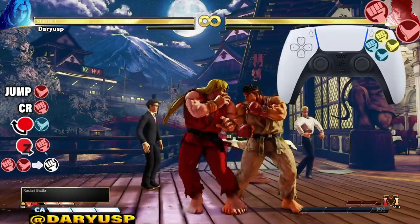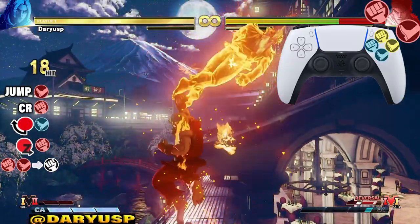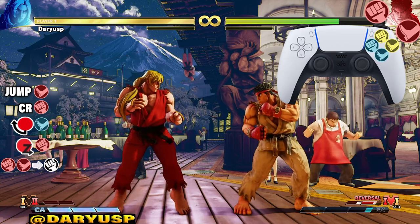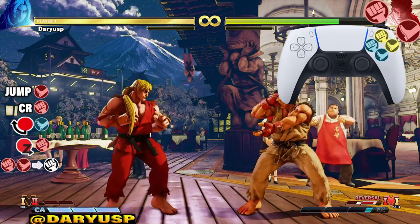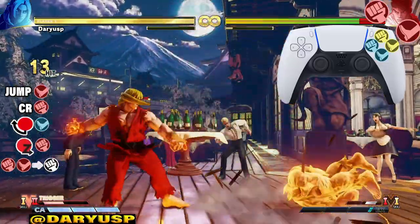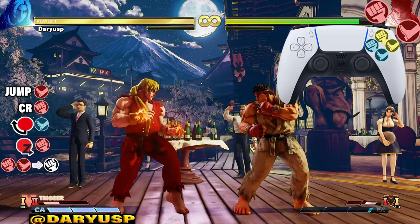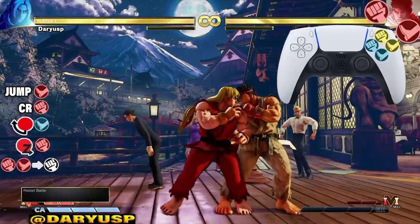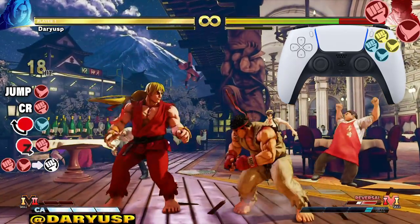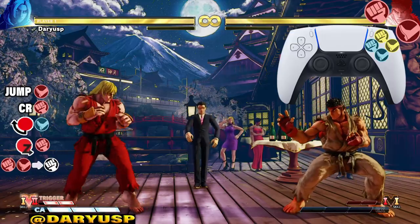Now let's go from the crouching heavy punch all the way down to the V-trigger. You can activate it after the first hit of the DP, but you get more damage if you wait until the second hit. If you mess up and do it early, you can still complete the combo — it'll just do a little less damage. Now let's go from the heavy kick all the way down to the V-trigger.